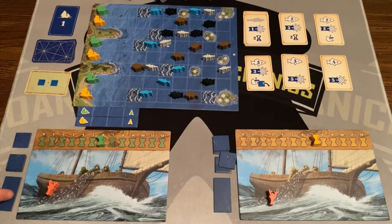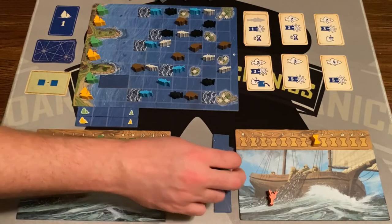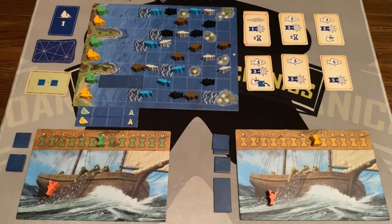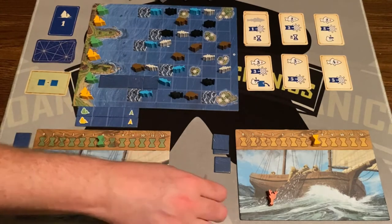Green is first. I'm going to place down a tile to get closer to some fish — I'll place a tile there. Yellow is going to start doing some fishing, and they're actually going to expand as well, which is gutsy. Green will go one more, and yellow will go one more too.